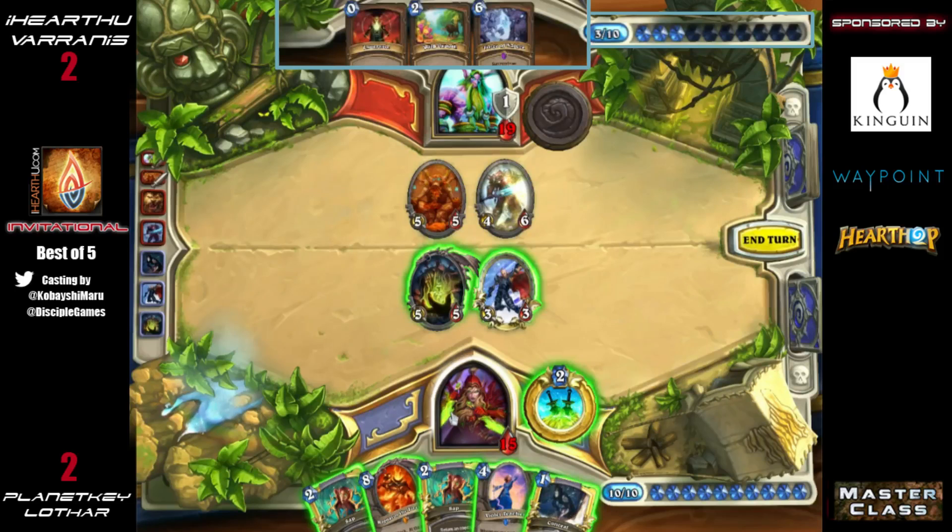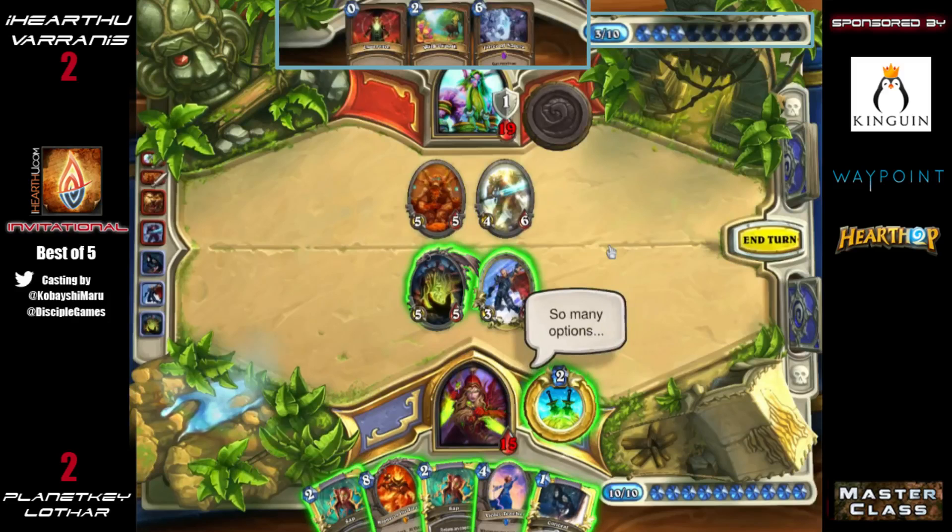He can't stop the Spectral Knight but he could go for the Ancient of Lore. Trading is going to be difficult because sending Loatheb into that Ancient of Lore is five damage he won't get back. He might want to Sap the Ancient of Lore, send both minions into the Spectral Knight — that takes care of what's on the board — and then maybe get down a Violet Teacher before the Sap, and Conceal everything after for a pretty safe board.